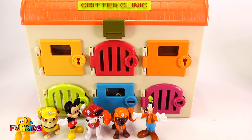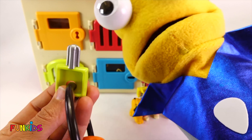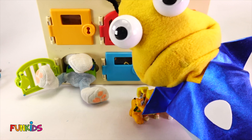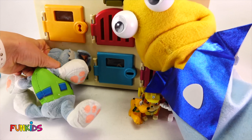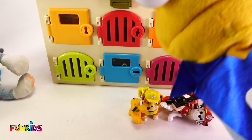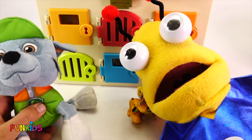All right, now we have to start on the lower doors. Get out of the way, surprises! Next door is green. Here's our green key, here we go. Whoa, what is that? It just popped right out. Let's see what it is. No way! Look what we found in there — it's a giant Rocky!